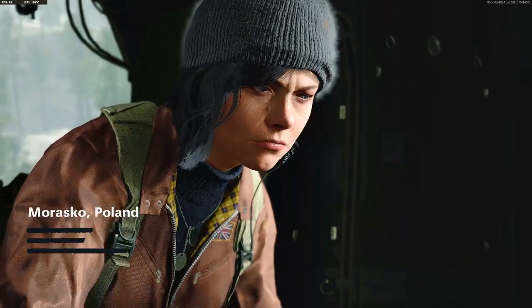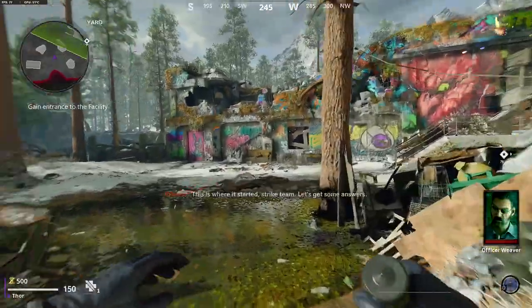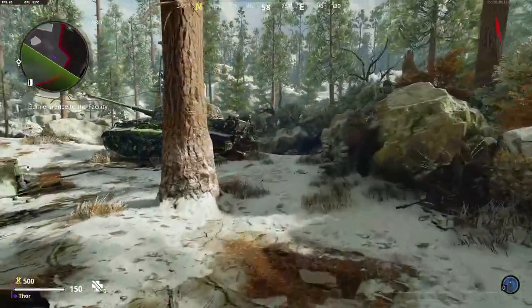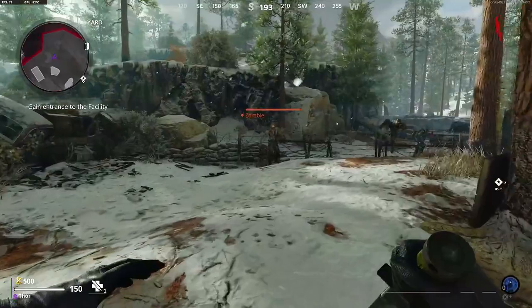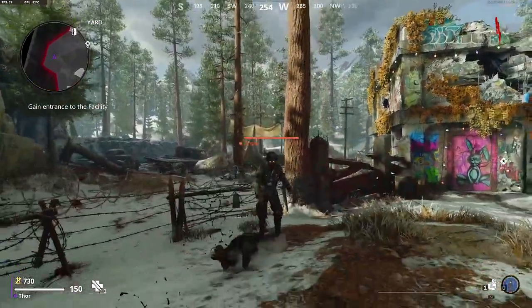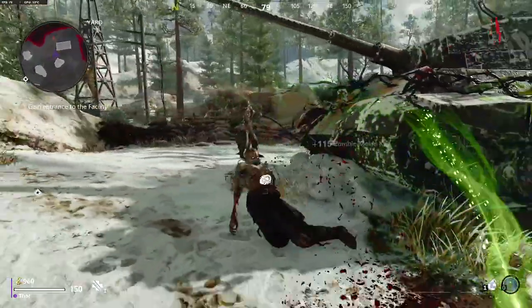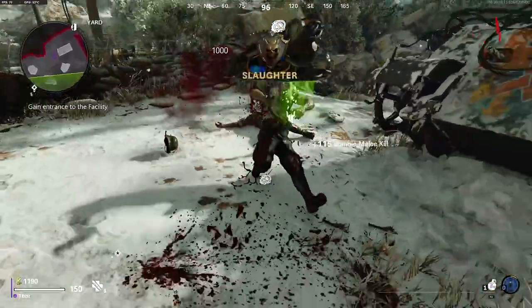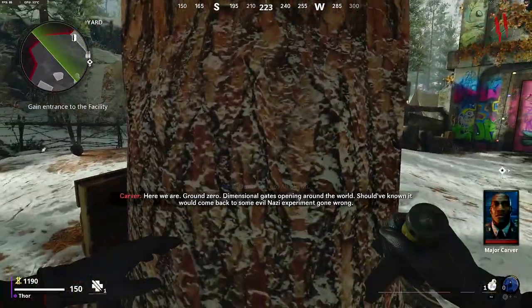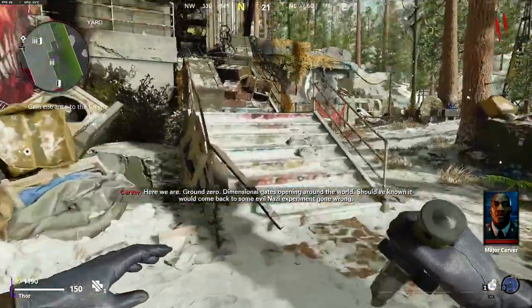Welcome to the main quest easter egg guide for Die Machine. This was completed two hours after its release on the 13th of November by Noahj456, Geeky Pastimes, Codename Pizza and Starburst. I'm making the main quest easter egg guide now just before the intel one because there are various bits of intel within the main easter egg. Make sure you subscribe so you don't miss the intel video, but on to the main quest guide.